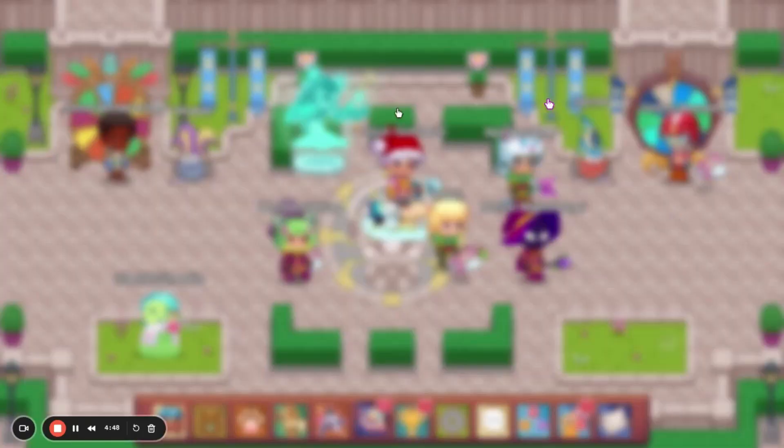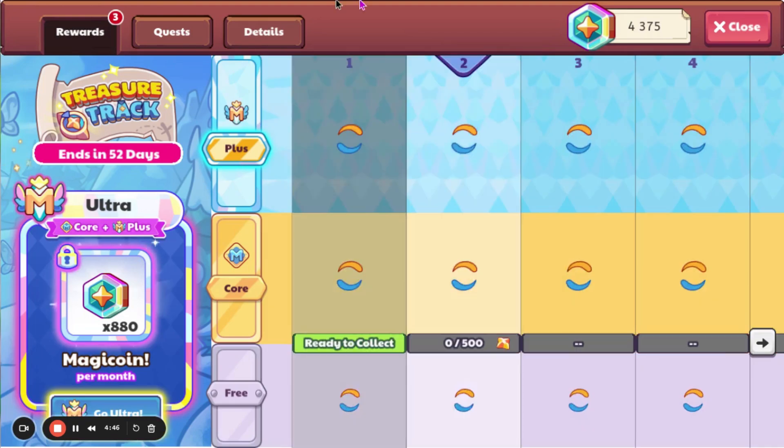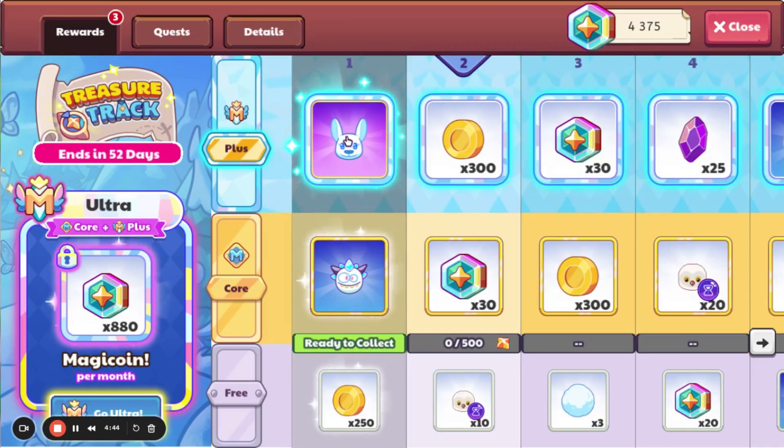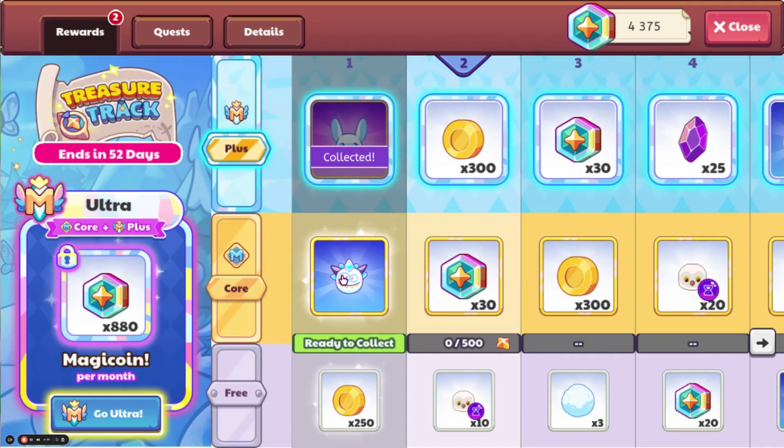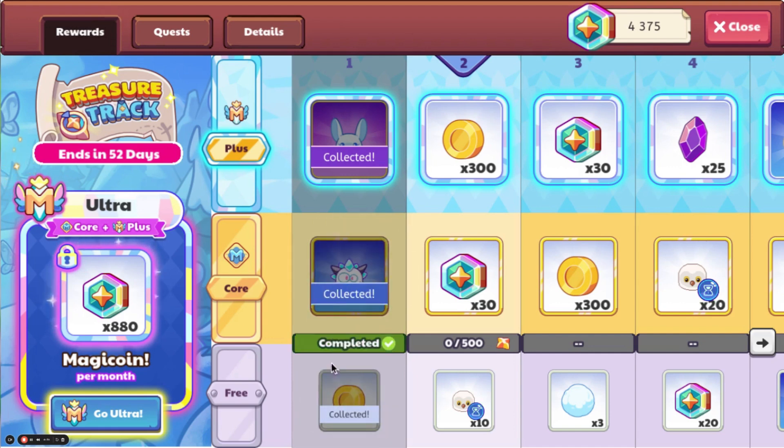Alright, so if we go to the Treasure Track, we can see what the new stuff for it is. The starter rewards are the Snow Kangaroo, I believe it's called, the Super Chill Monster, and then 250 gold. Now you also, if you have Ultra Membership — which I think is a waste — you can get 880 MagiCoin.